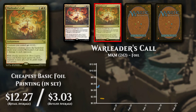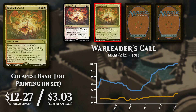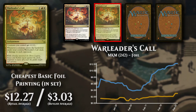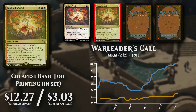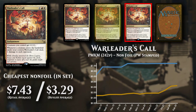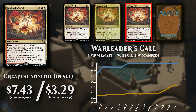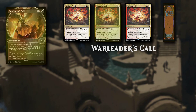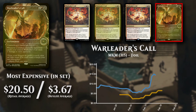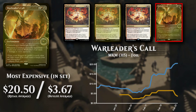The cheapest basic foil version is now priced at just under $12.50; buy list support is low at 25%, at $3.03. The cheapest non-foil set version is from Murders at Karlov Manor promos, retailing for just under $7.50, buy listing for $3.29. The expensive set version is now priced at close to $20, with buy list support low at 18%, at $3.67.